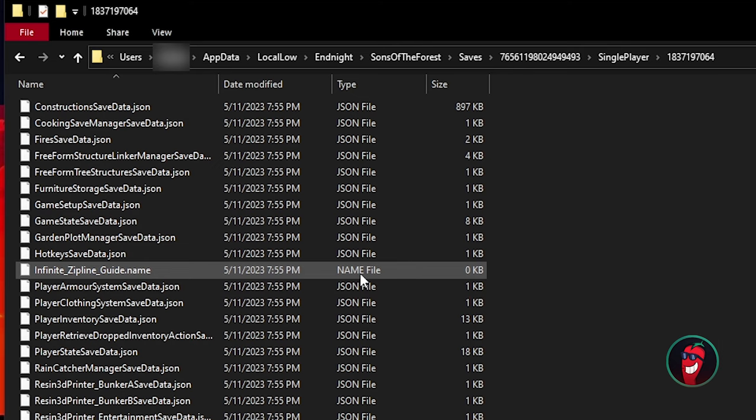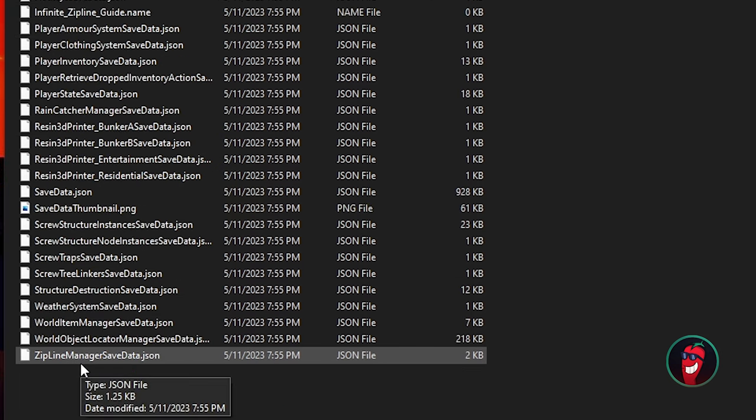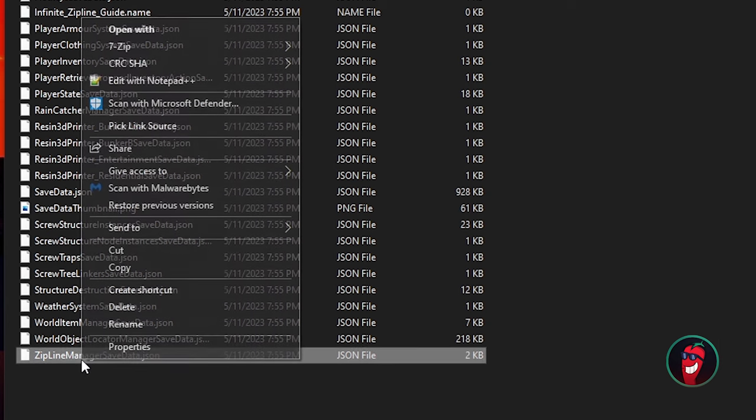You're looking for the most recently updated save folder. You'll know you're in the right game save folder if you look for the name file and see your save name — mine says 'infinite zipline guide,' exactly what I named my save file. Whatever you name yours, look for that name file in the folder to match it up. Once you're in the correct folder, go to the very bottom to ZiplineManager_SaveData and open it with Notepad or Notepad++.